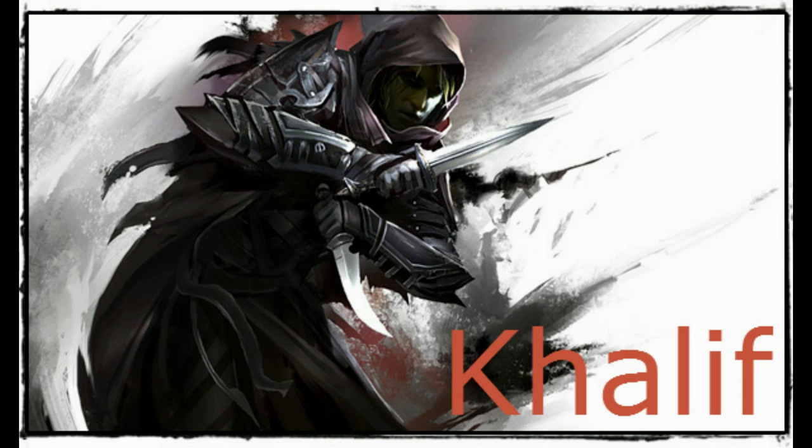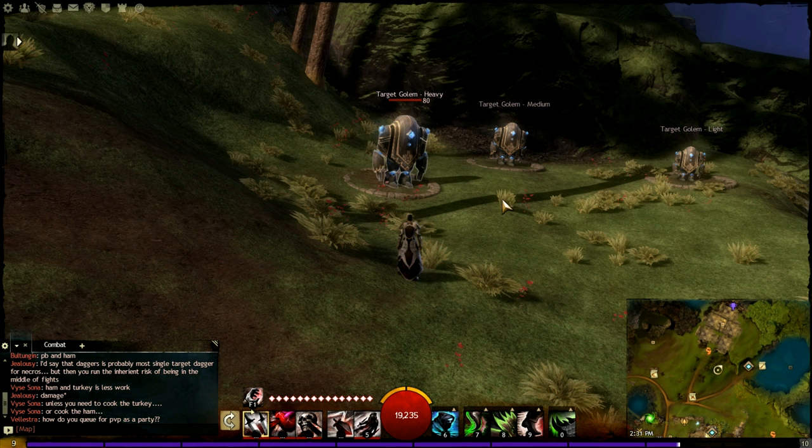Hello everyone, it's Kalief, bringing you another PvP Thief build. This time around, it's a little bit different from my Bleed build. It is a hard-hitting spike build, kind of rotating around Heartseeker. I know there's been many different variations of the Heartseeker build that's been exploited since the release of the game, but in my opinion, this one offers a little bit more versatility and power than the others I've seen. So, let's get started.